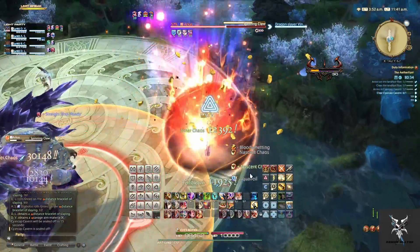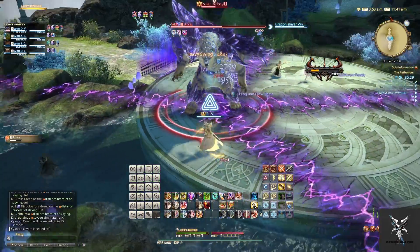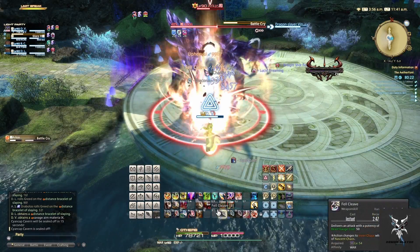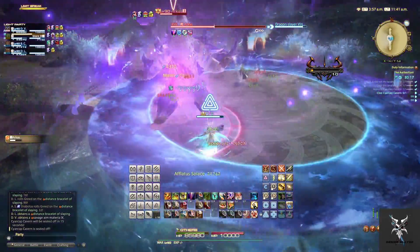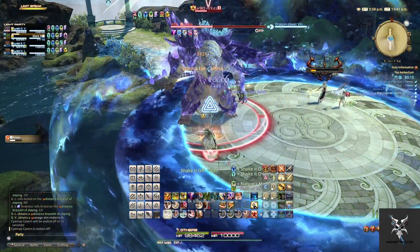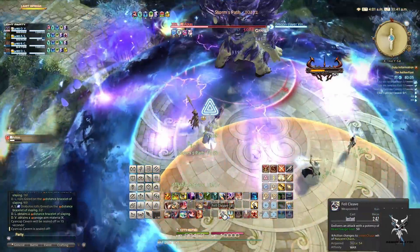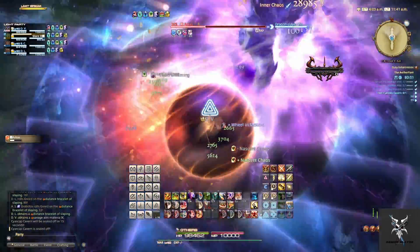He'll then do a Spinning Claw, which is just going to do a circular AoE around him, followed by four Lion AoEs that again will expand, causing AoE damage to anyone inside of them. He'll then do another Battle Cry for party-wide damage, and this time also placing an AoE on the outside of the platform, so everyone will need to group in towards the middle. At this time, he'll do four Lightning Rampages in a row, so you'll need to avoid each of these circular AoEs while also standing in between the Lion AoEs that will be going out.